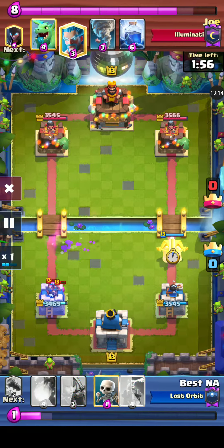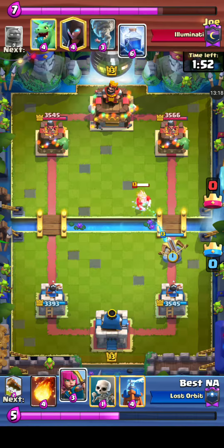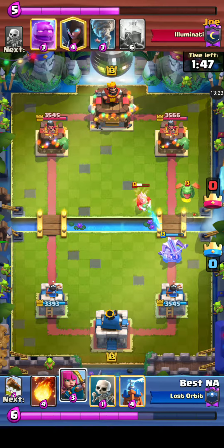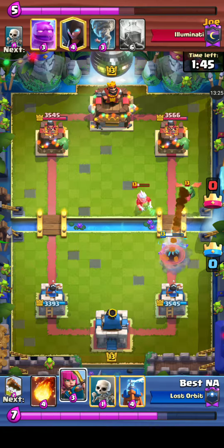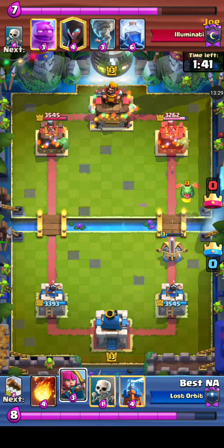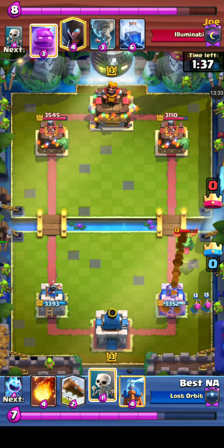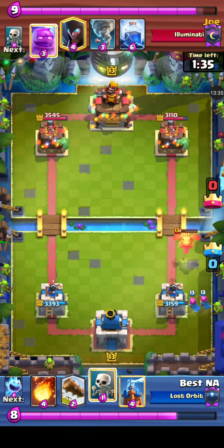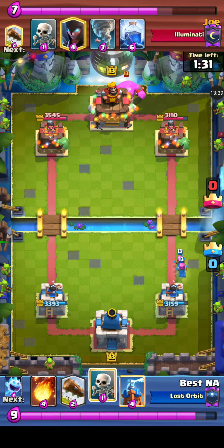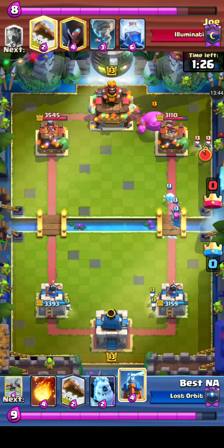An Expo coming down the right side by Best NA — trying to do some damage, being countered by the Ice Wizard. The tower locks on — yes! The Expo does quite a bit of damage to that right side, making Best NA feel pretty good, although he did take a little damage himself. Elixir Golem being thrown in the back there by Joe.